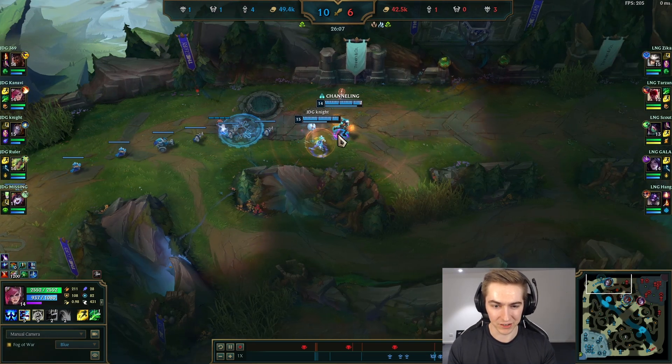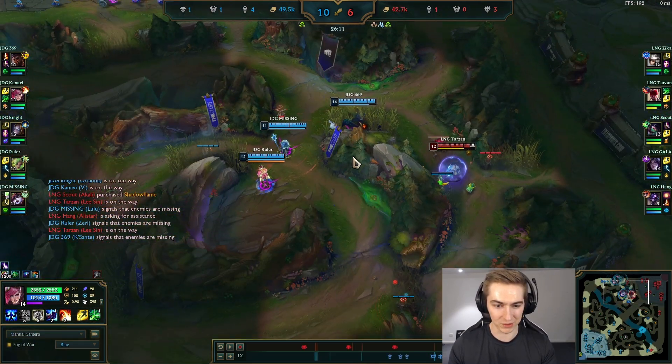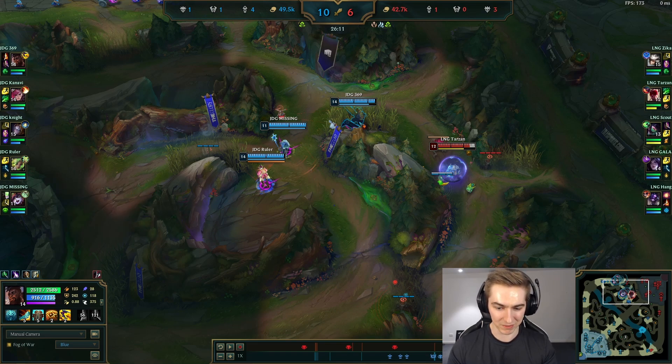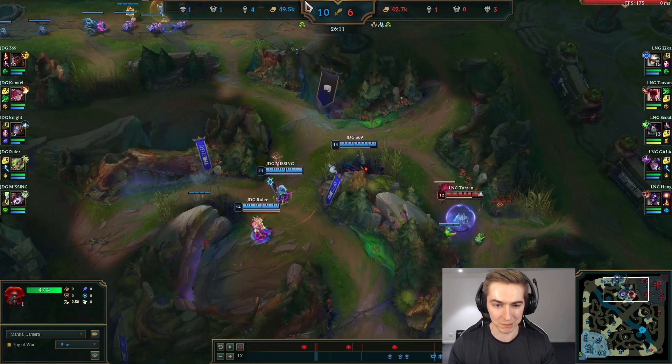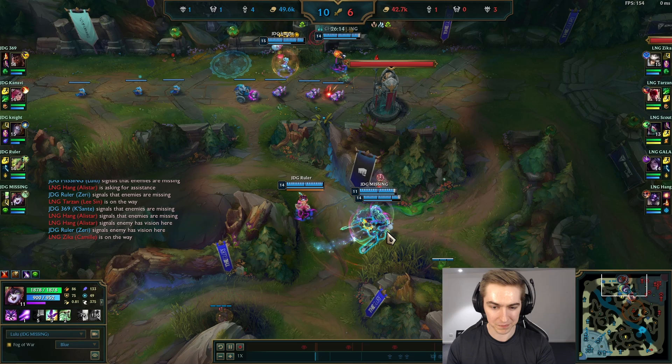However, a no-flash Orianna is not that safe, so Vi knows to literally sit in the lane protecting his Orianna from any harm. And 369 is doing the same thing for his bot lane — he's making sure that the Lulu and Zeri, who are very hard to kill anyway, are protected even more. They're controlling the side of the jungle, getting vision down, and Vi is keeping Orianna completely safe.